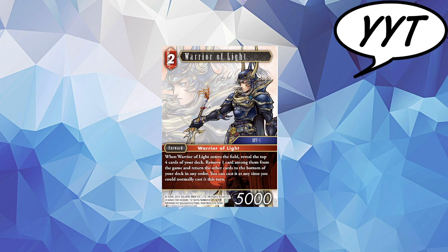I am quite a big fan of this card, just because it really helps you dig and play quite aggressively. When Warrior of Light enters the field, reveal the top 4 cards of your deck, and you remove 1 card among them from the game — this is mandatory — and you return the other cards to the bottom of your deck. And then for the rest of this turn, you can cast it at any time. So basically, it's sadly locked this turn.